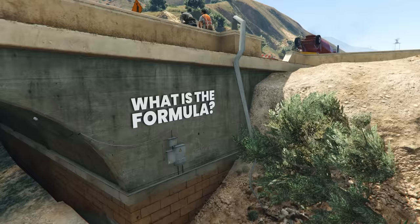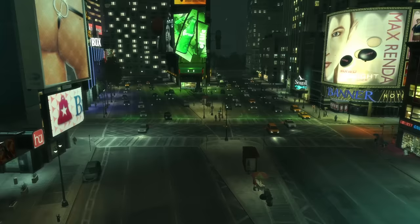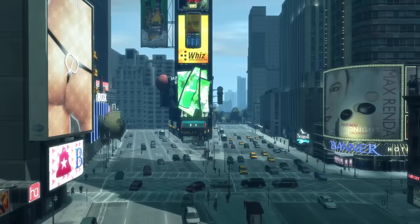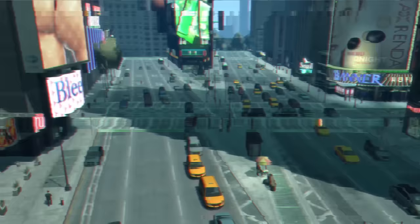What is the formula Rockstar uses that makes their worlds seem lifelike? The answer can be illustrated by looking at their worlds and stripping away each element of them. Take Star Junction from GTA 4, a game from 2008. The world is moving, filled with life, thanks to the NPCs that populate the environment. Pedestrians walk and vehicles move through the scene. But if we remove the NPCs, we're still left with a lifelike environment.